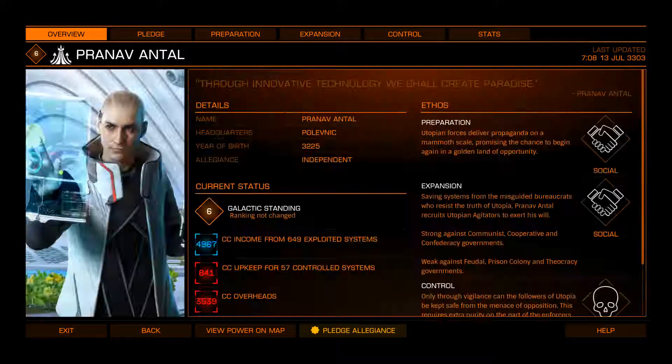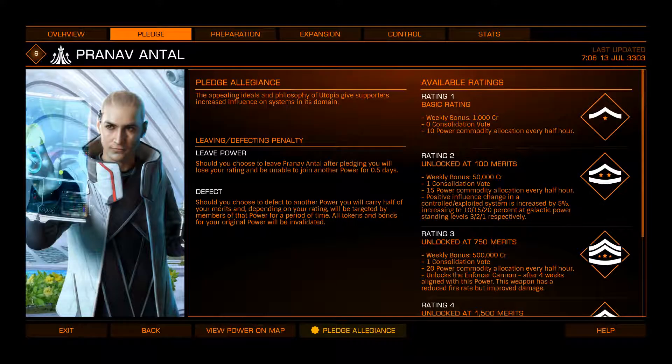Pranav Antal. The Utopian Movement believes — his full title is Sim Guru Pranav Antal — that using total VR simulation will be able to share experiences between people and cause total understanding and a total utopian paradise. If you don't believe in that, he will send mercenaries after you to blow your ass up. He gives you the Enforcer Cannon, which is a fixed class 1 small multi-cannon that does pack a hell of a punch — right around the area of a class 2 standard multi-cannon. It's good for things like Eagles or Asp Explorers where you just want to throw a whole lot of lead downrange.